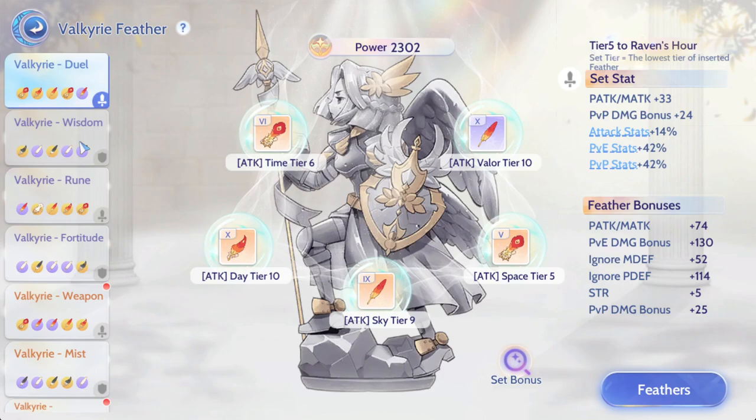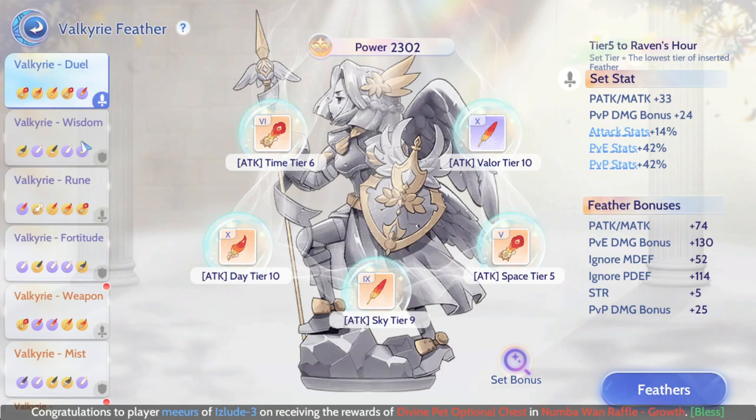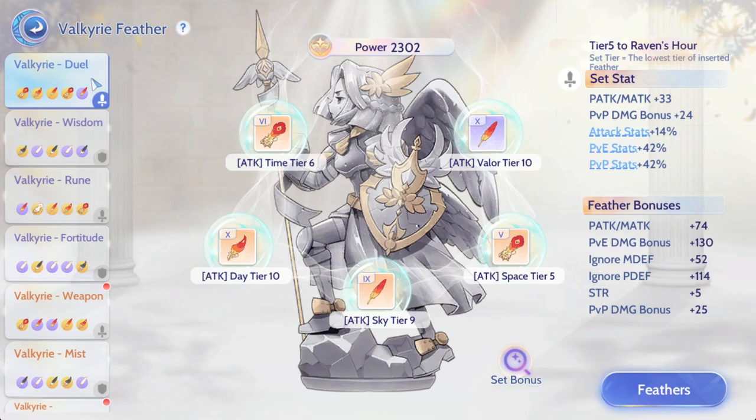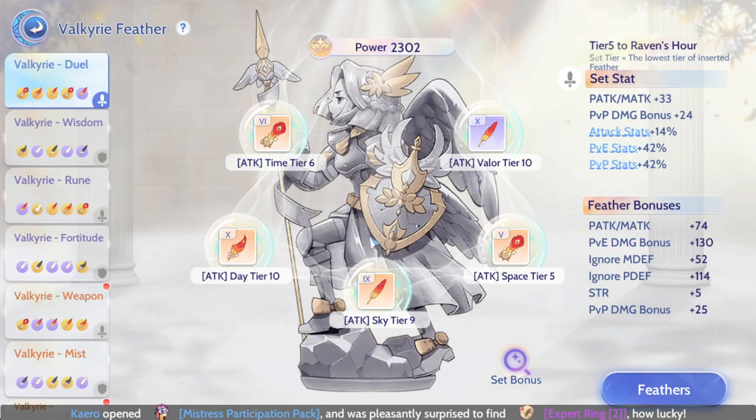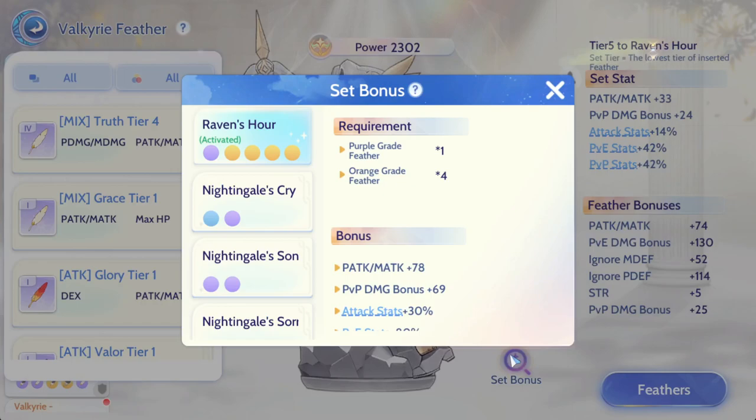So do I use more diamonds or nyan on this feather? Do I gain the value that I've spent? Or maybe I can use the same value and put it into, let's say, a statue and gain some benefit from it. You can see that right now my Valkyraid belt - this is my main feather set. I'm using full orange plus one tier 10 - not level 10, tier 10 - purple feather. This one gives me the set bonuses that has the PVP stats.